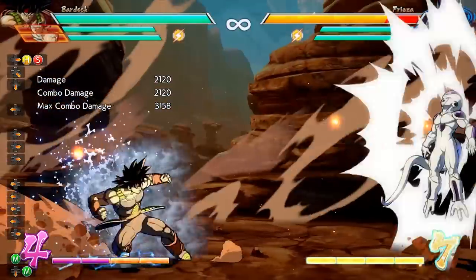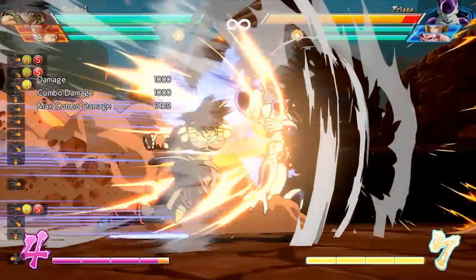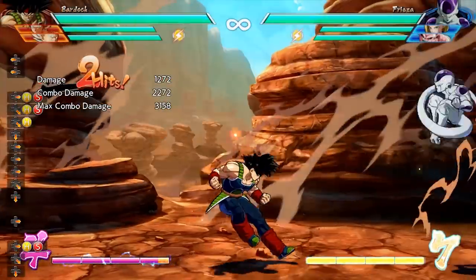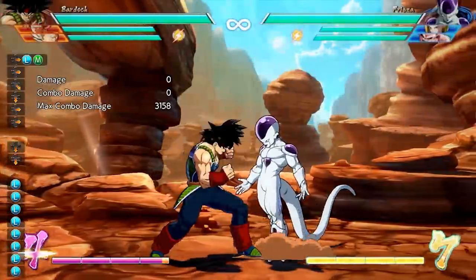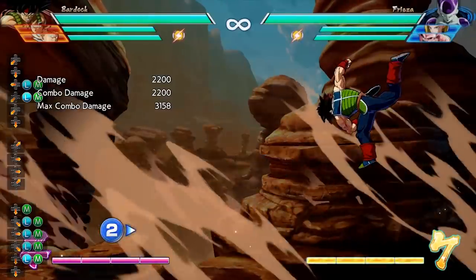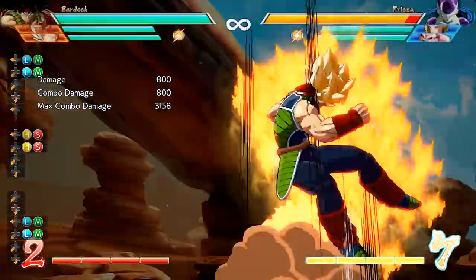Moving on to supers, Bardock has two level ones. The first is Saiyan Spirit, done by inputting a quarter circle forward and heavy and special attack. This move is invincible on startup and if close enough it hits twice. After this move hits you can simply click another button and Bardock will fire his second level one, the Riot Javelin, and it'll combo. You can also do the Riot Javelin by itself by inputting a quarter circle forward and light and medium. Both of these supers can be performed on the ground and in the air.